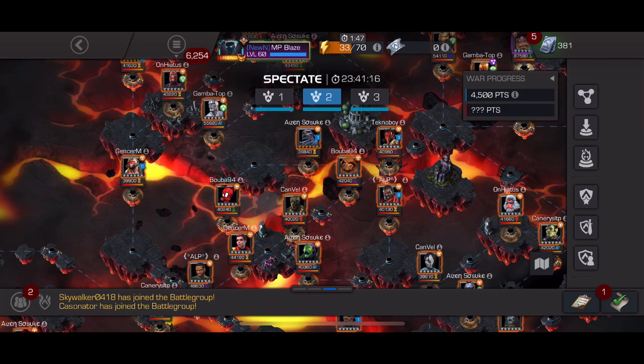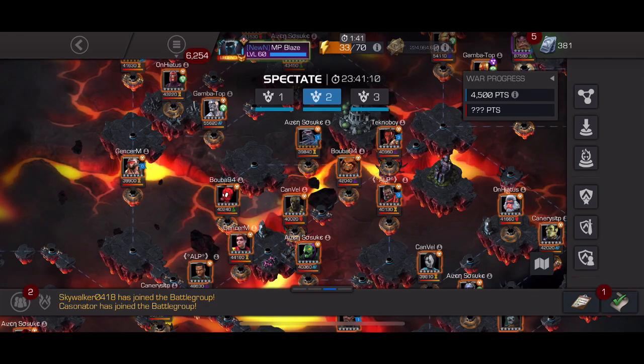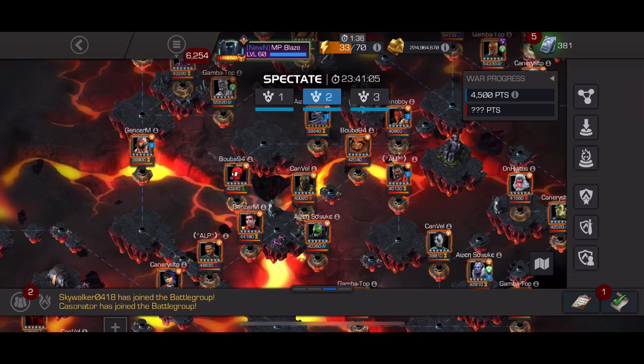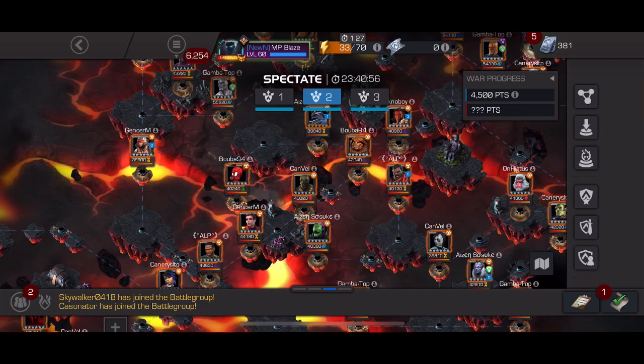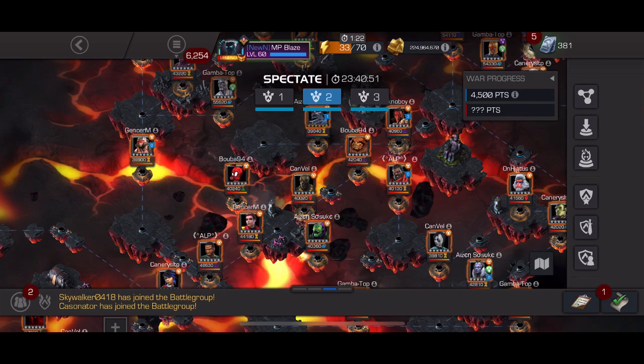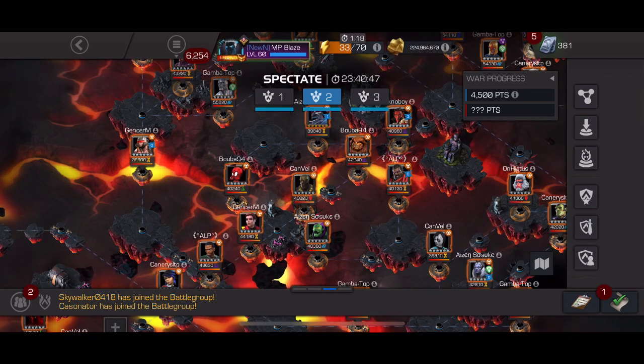Don't use Archangel due to Mighty Charge, but there's probably an argument for Mr. Negative using SP3. Path six — you could Quake the whole thing, use Magic for Bishop, Doom for Annihilus, Claire for Annihilus. Could probably take Bishop down — don't ignore that. Nimrod would probably work for that Bishop as well.